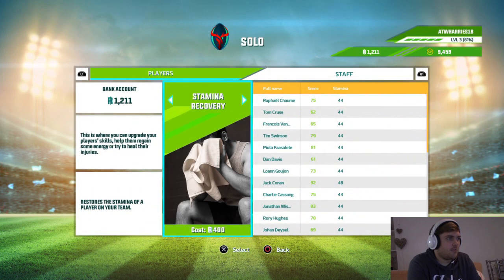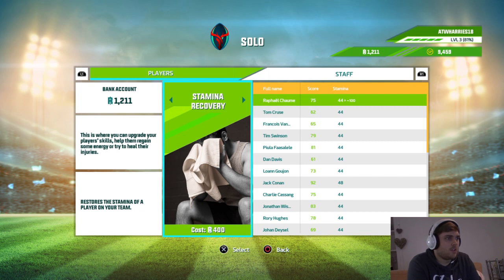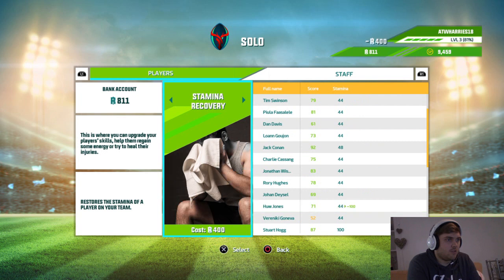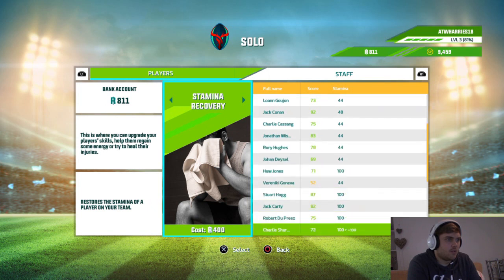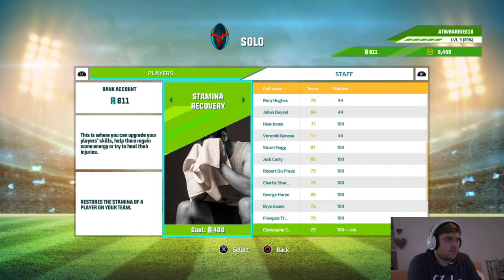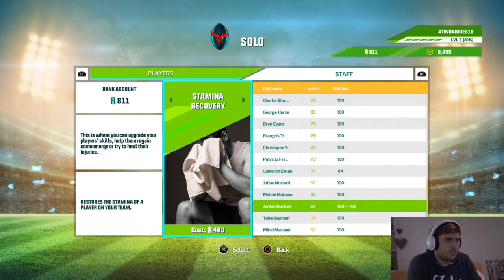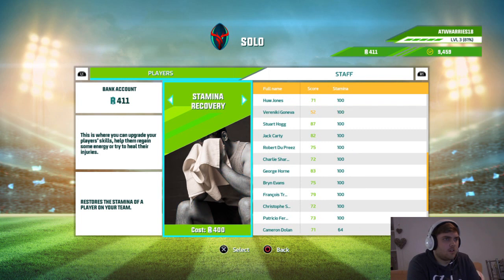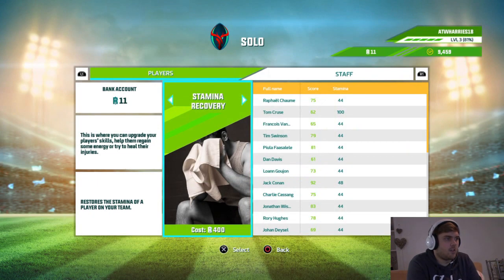Skill improvement — stamina recovery. Can we do it? 400 on everybody. Geneva we need to do it most — our wingers like Hugh Jones. Stamina recovery — where's Geneva? Unless he's already got 100. I genuinely can't see him. There he is. Who else have we got? Cruise — you don't have enough to pay for the training. We're going to use the rugby dollars.